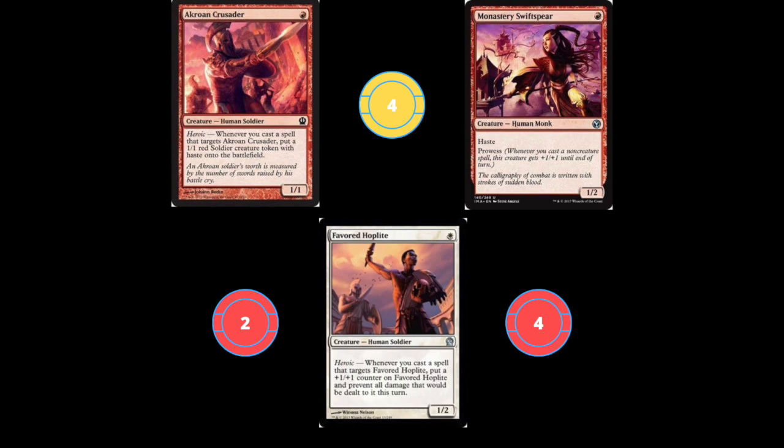Four Favored Hoplites — this is really good. It's a one mana 1/2 and it has heroic: when you cast a spell that targets it, put a +1/+1 counter on it and it becomes immune to all damage until end of turn. With repetitive spells and pump spells, this can get titanic. It's a great card.